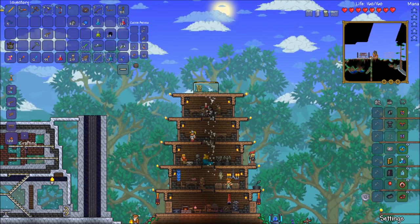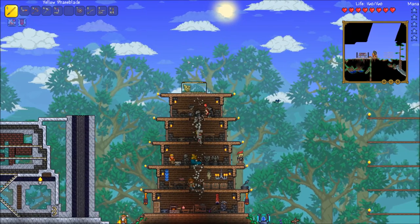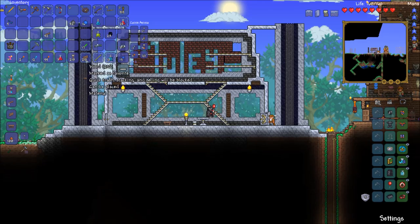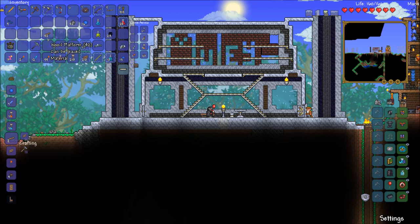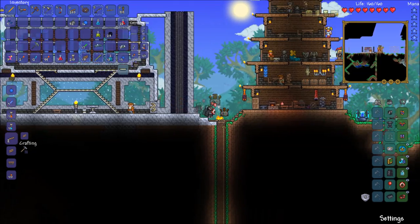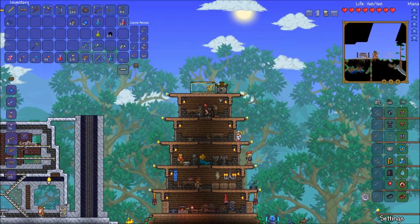Beautiful. I really want to fix the top of this tower too, but we'll figure that out another time. Today I think I'm going to go to the corruption. I need to build some platforms — wood platforms. We're going to build about 200. Perfect. Solidifier, you can find a home probably on the roof, just for now.